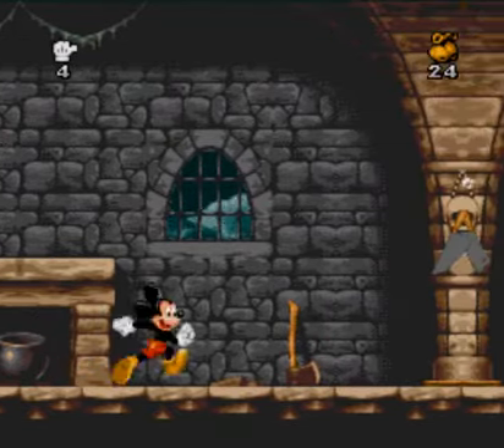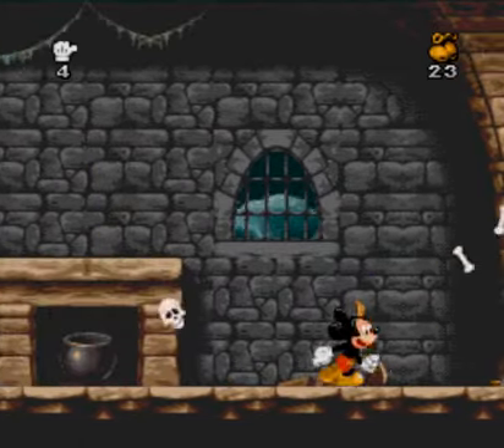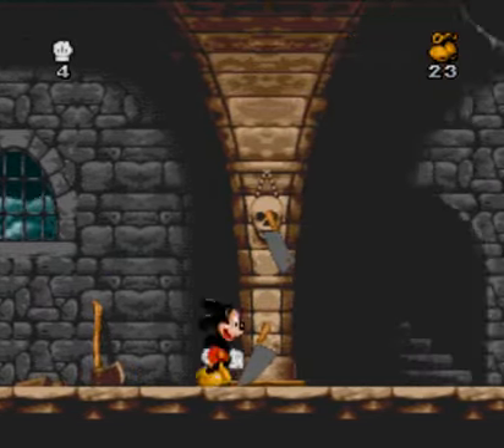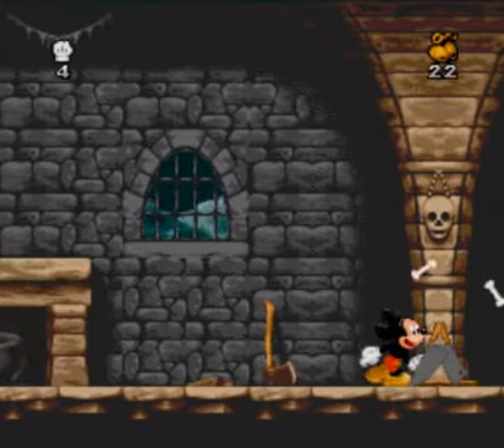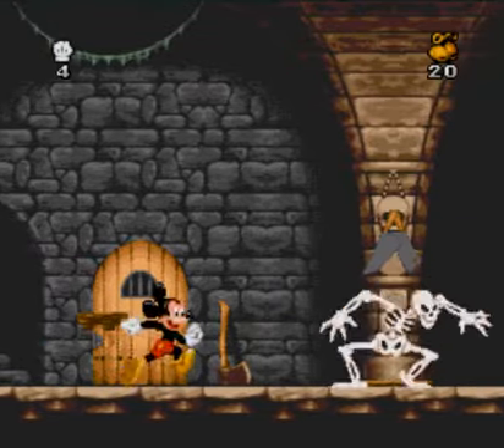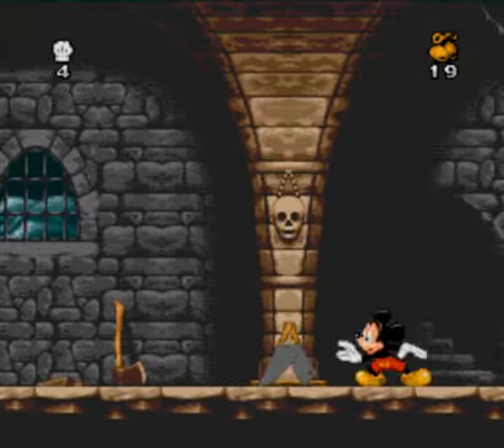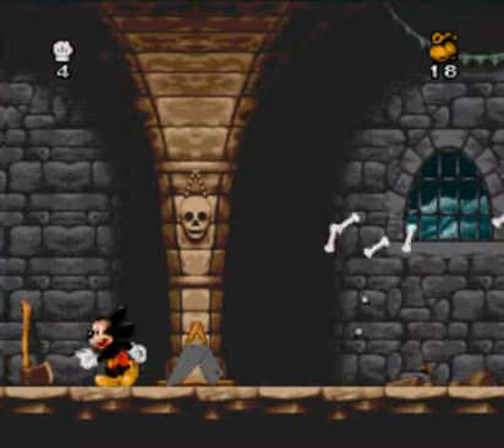These skeletons explode into bones and those bones will hurt you, so be careful. You can also just smash them with your marbles and jump into the bone, just like that. I tend to just smash them because I'm an impatient bastard. These walkie skeletons take three hits to kill, so watch out for that. Hopefully you have lots of marbling skills.